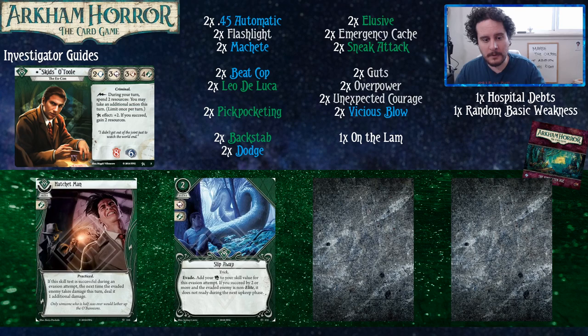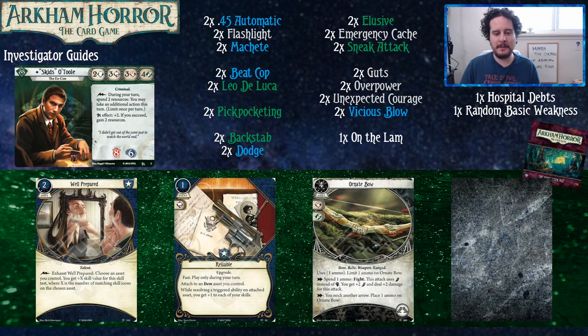Slip Away is just evade, but done well — you get to add your book and your foot together, and those are two of your good stats. It's a fun build-around card. The thing about Skids is also that his stats are pretty even at 3-3-4, and this could bump them up very easily without having to commit actual cards from your hand. Yeah, pushing them into that 4-5 range — you're like, yeah, I can do this. Well-Prepared might be up there for one of my favorite cards that I don't get to play that often.